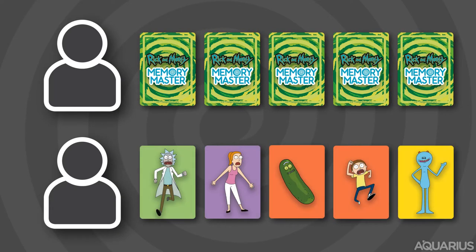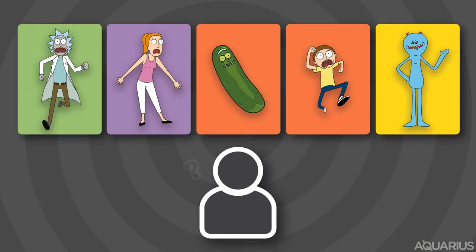After you and your partner have exchanged cards, you now have up to 15 seconds to choose one card from your hand that you think will match the card your partner will pick from the hand you just gave them. You'll have to use both your memory and intuition.